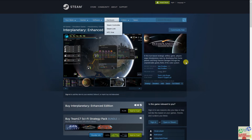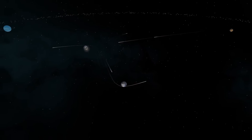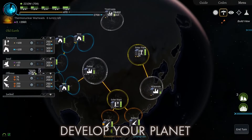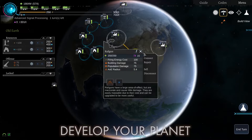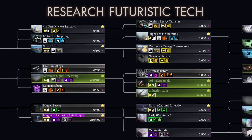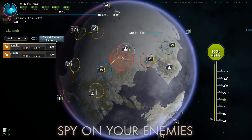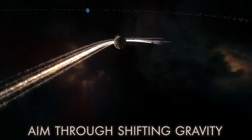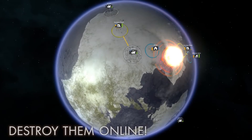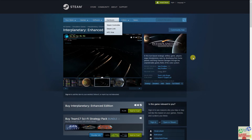Moving to the next game, Interplanetary Enhanced Edition — it is a tower defense strategy game in which you are invading planets, collecting resources, gathering resources, and destroying planets in order to build your ships. This is somewhat good if you are into strategy-based games. However, this game has been bundled quite a lot — I believe within a span of two months it has been bundled three times.